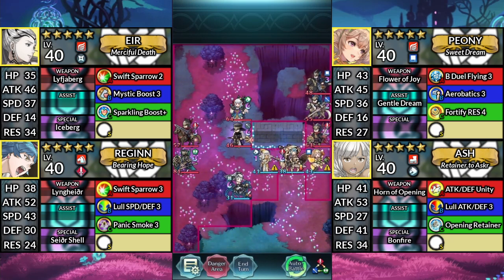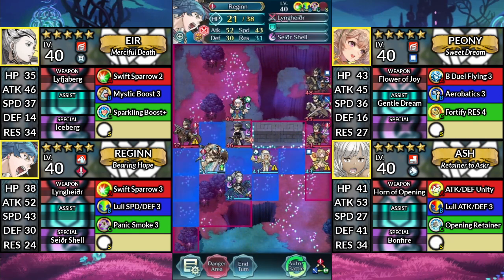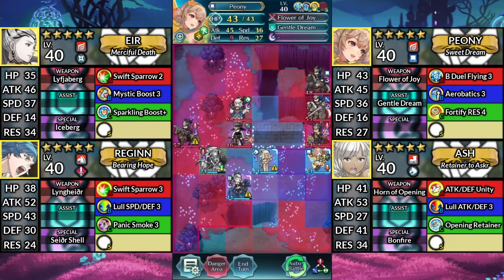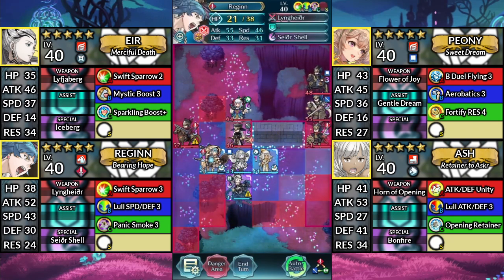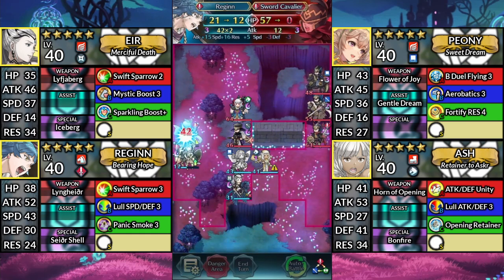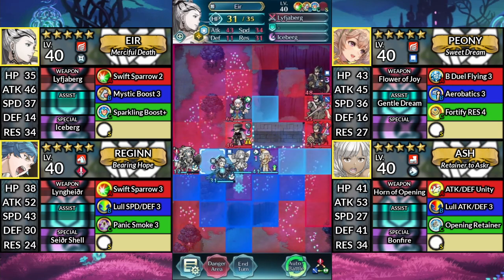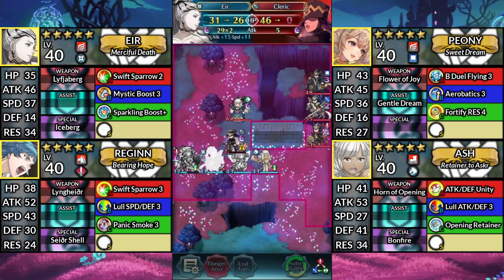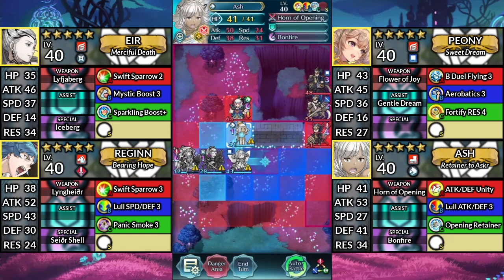For turn 4, move Regan to the left and attack the Axe Knight, then stay where you are. Move Peony to the left of Ash and Dance Regan. Move Regan one space left and attack the Sword Cavalier. Move Air up to the left and attack the Cleric. Then move Ash up to the left and attack Freya.